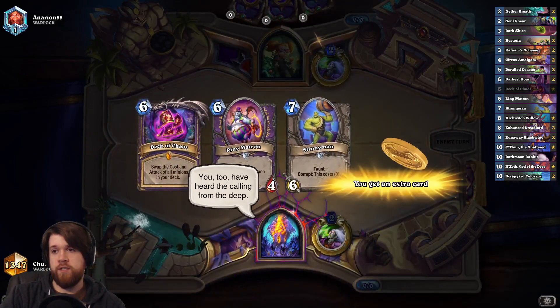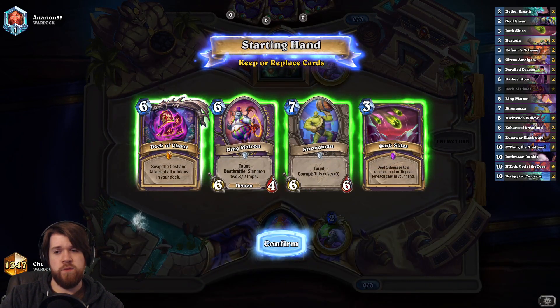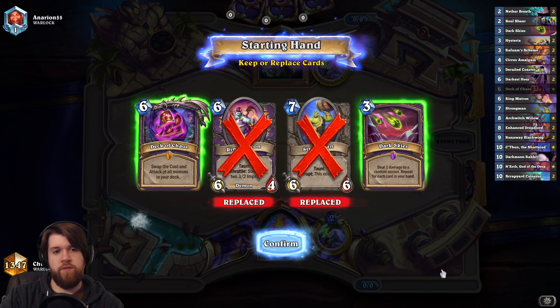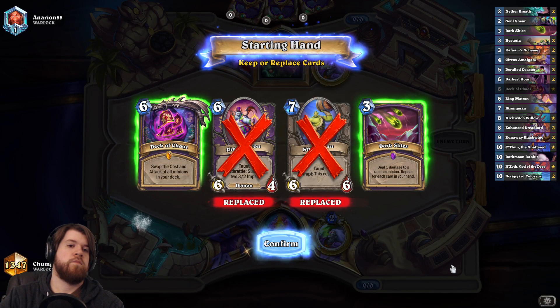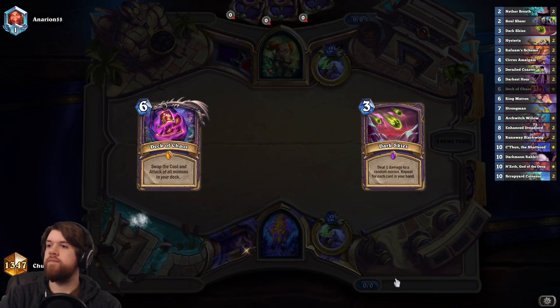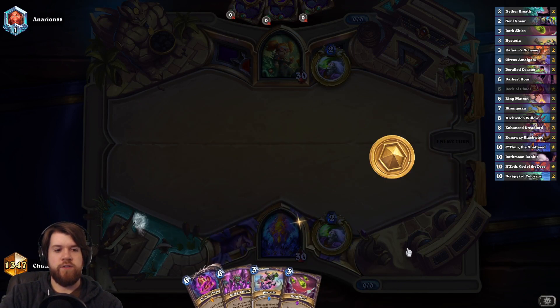We got ourselves another Warlock. He could be Zoo, which would be somewhat annoying. I definitely keep Dark Skies for the possibility of Zoo. The question is, do I keep Deck of Chaos? I guess I keep it. Okay, there's a Darkest Hour.